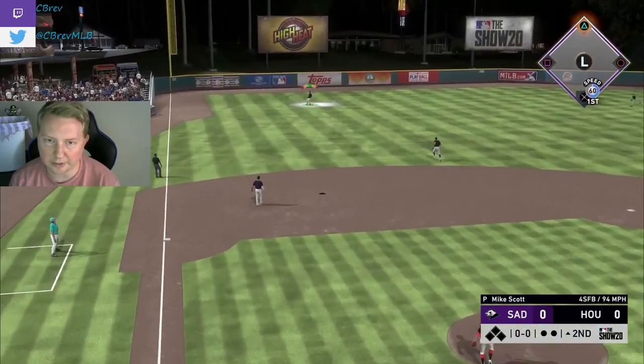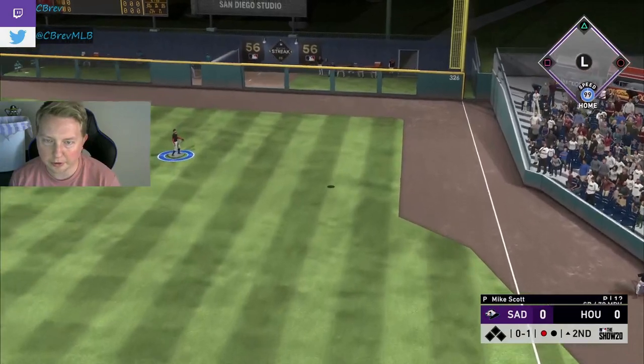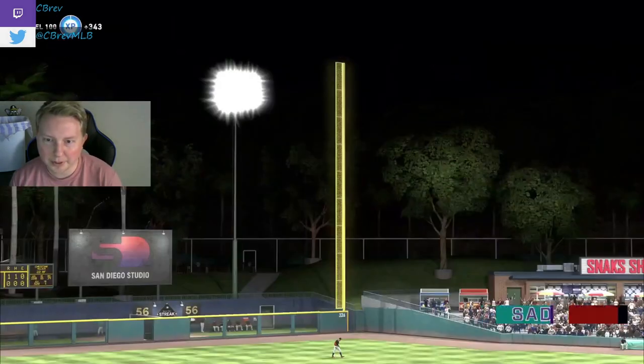First pitch lazy fly out — one down in the second. Mondesi goes deep against the right-handed pitcher. Card is such a glitch, man. Drop the splitter on him 0-2. Drop the splitter on him 0-2 again.